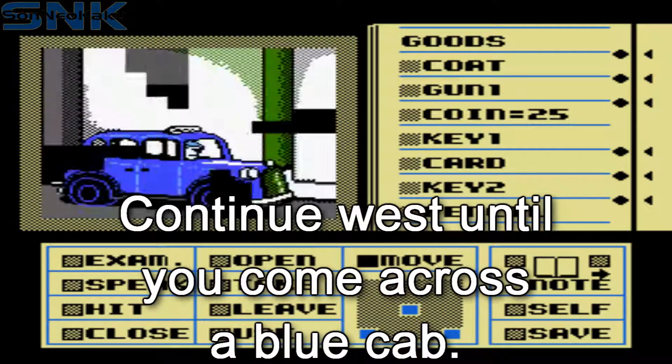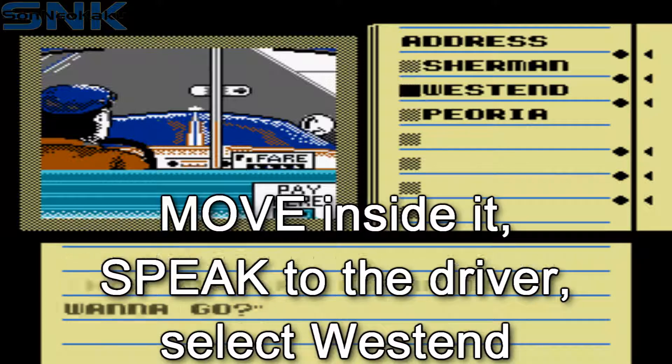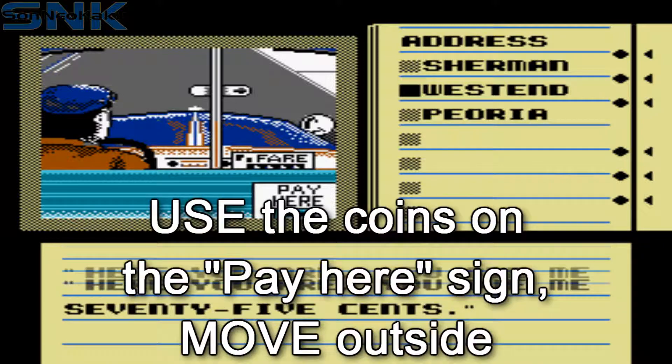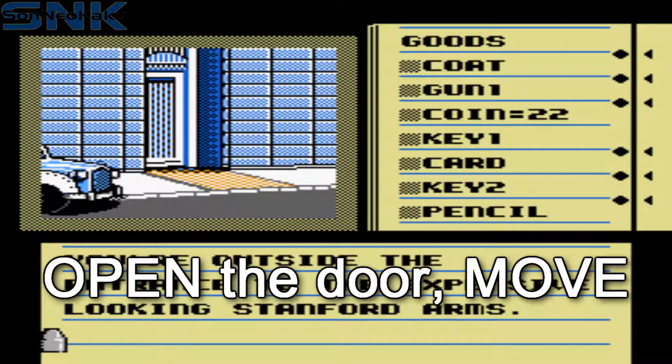Move outside and move west using the mini-map. Continue moving west until you encounter a cab. Move inside the cab, speak to the driver and tell him to go to west end. Use your coin on the sign that says pay here and move outside. Open the door and move in.